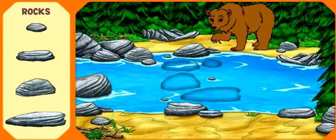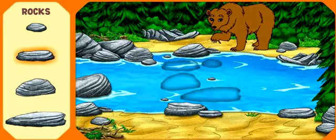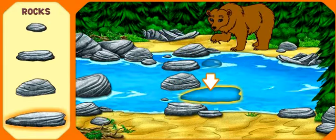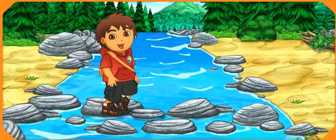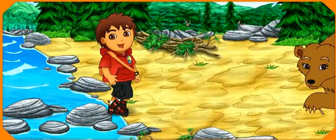There's Mommy Grizzly! She has a thorn stuck in her foot — that's why she's acting so fierce! Help me put together the stone path so we can cross the river and help Mommy Grizzly! Help me find the stone that fits — yeah! Almost done! Excelente! Good work! We made it across the river! Now we can pull the thorn out of Mommy Grizzly's foot!